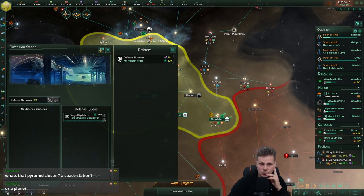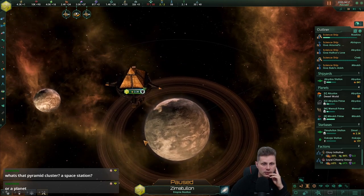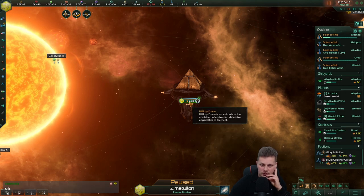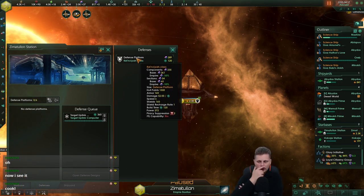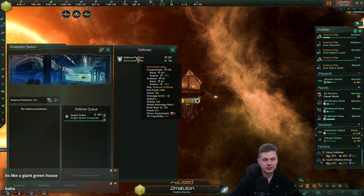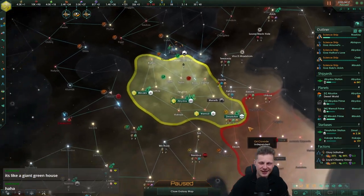What's that pyramid cluster — a space station or a planet? This is the space station. It looks cool, right? I love that. I think I might want to do that. It's 300 per pop, it's a bit less, like 11. I can't build all of them. It's like a giant greenhouse — that would be a cool assumption, indeed.